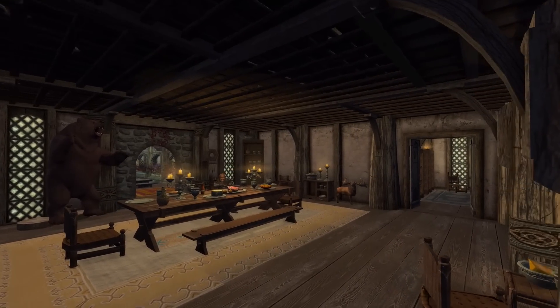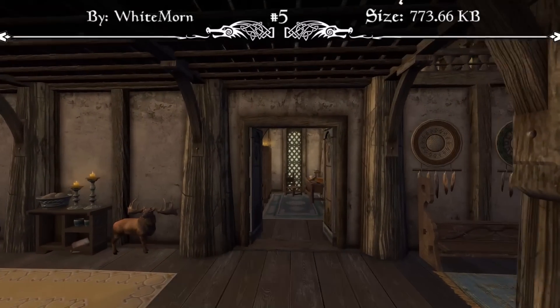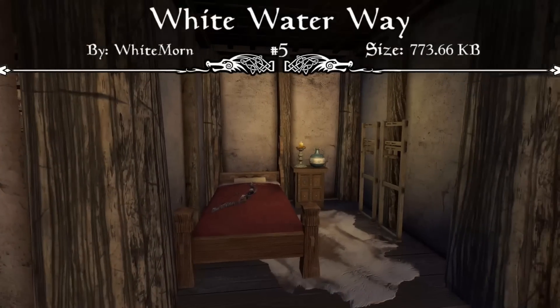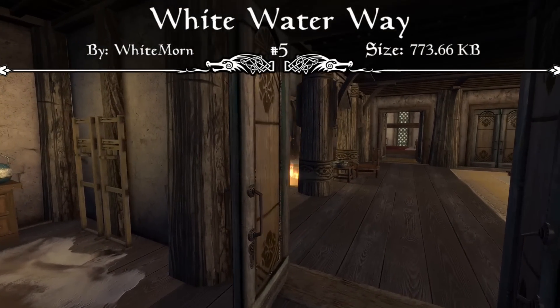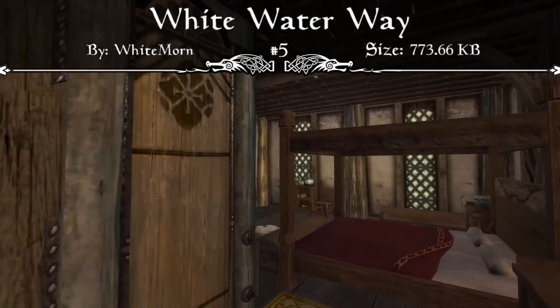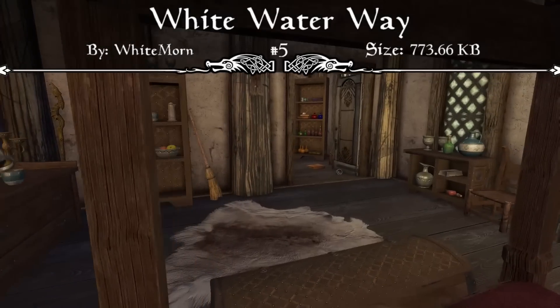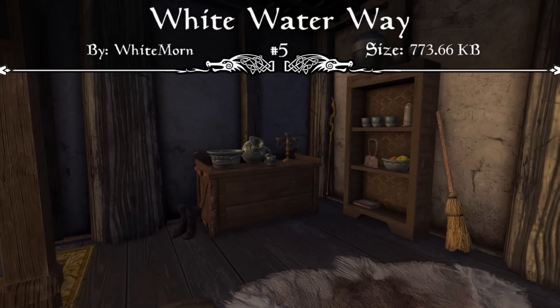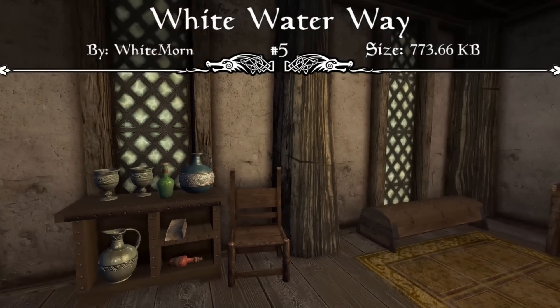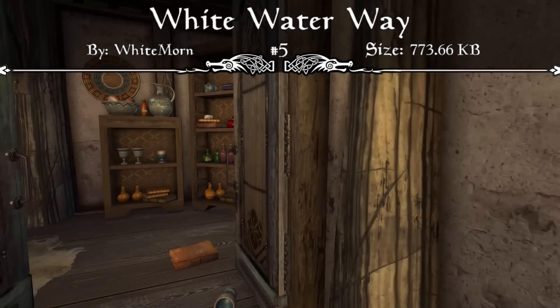Starting us off, we have a brand new beautiful player home called the Whitewater Way Player Home. The mod page reads that Whitewater Way is a unique, lore-friendly player home that sleeps 11, including one housecarl bed. This mod features everything that you'll require in a player home: a full smithing and crafting center, eight mannequins, several weapon display cases, racks, and plaques, as well as custom storage containers and bookshelves.